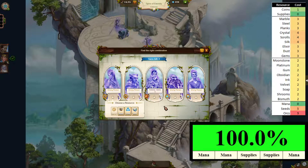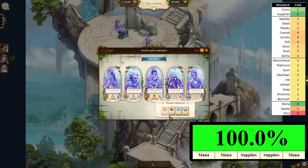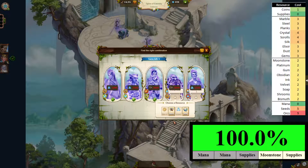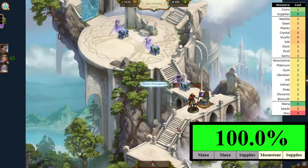Quite often in these encounters you'll see that the best second move is just to use two resources, not all the ones available. So let's go mana, mana, supplies, supplies, and mana again. We're still at 100%, so that's good. We'll go moonstone and supplies — and that's confirmed at 100%.